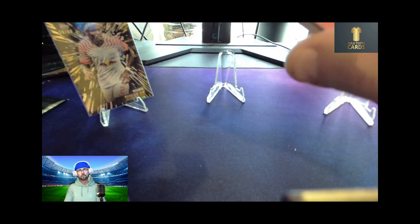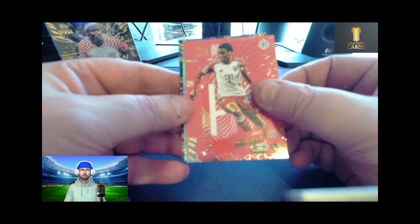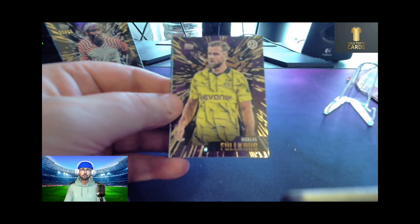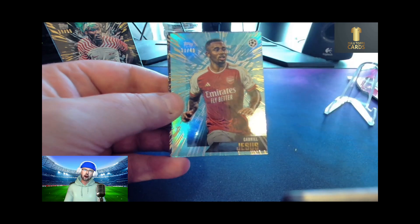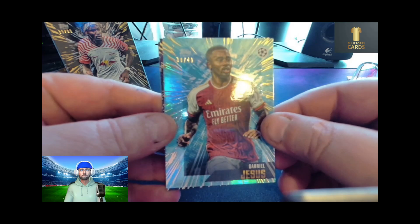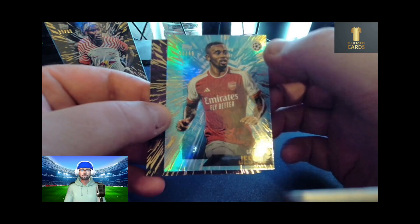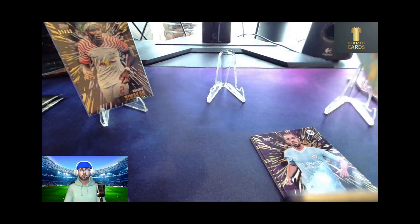Three packs left. We have a Jamal Musiala elite — I think he scored yesterday for Germany. A Niklas Füllkrug of Germany again. We have another numbered card — 49 — Gabriel Jesus. A nice blue, that's a thicker card with a nice blue edging; that will go into the sleeve.